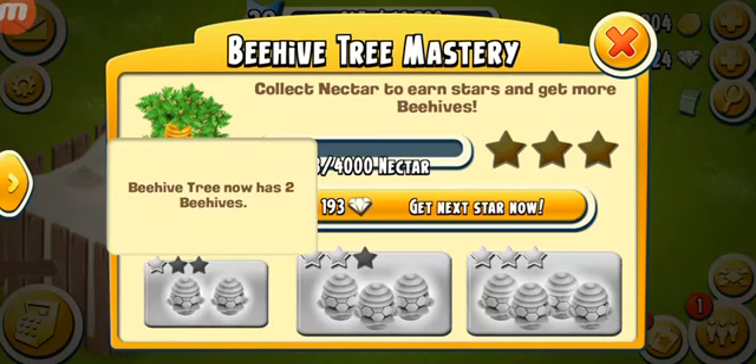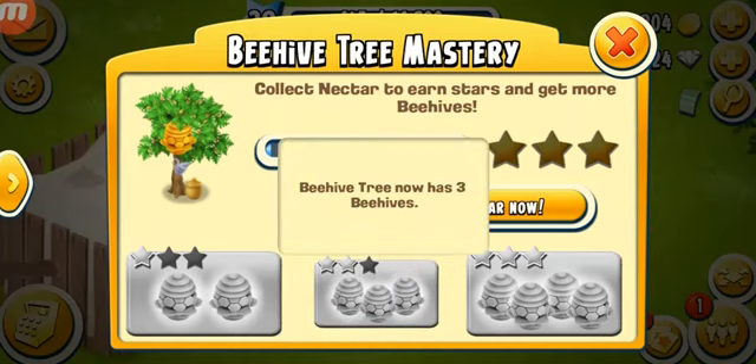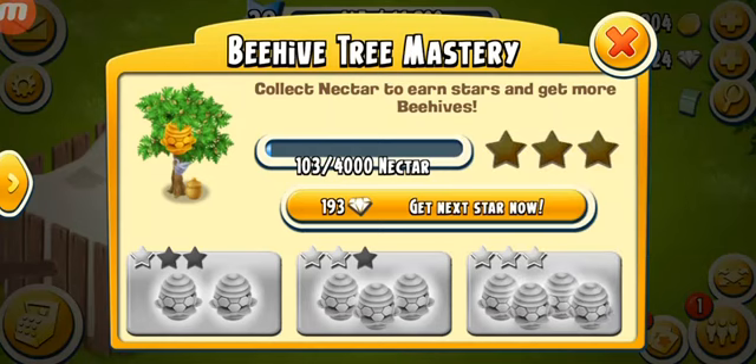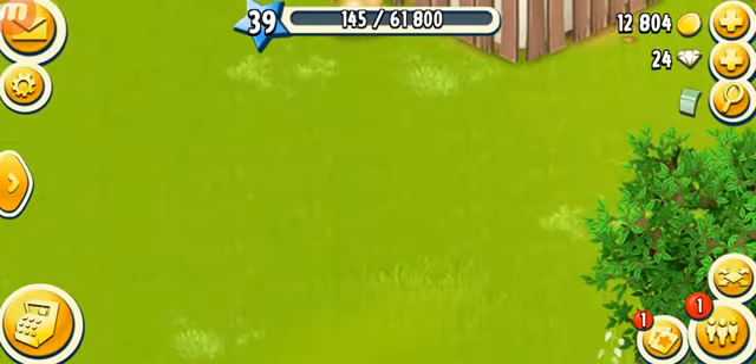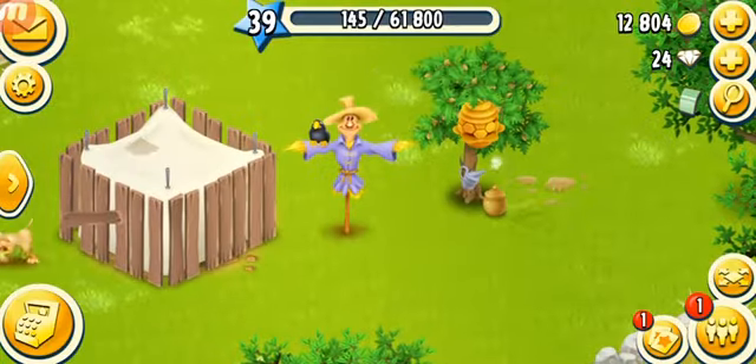The next star requires 40,000 nectar drops, and then you get three more bees costing 2,500 coins each. When you fully master it, you need even more bees at 3,000 coins each — and that's gonna be a long time. I remember I fully mastered my beehive tree at level 68.